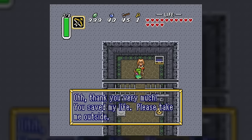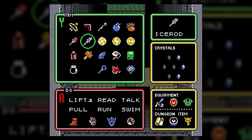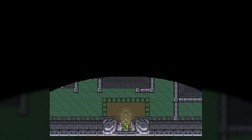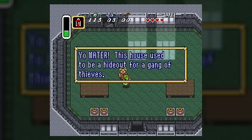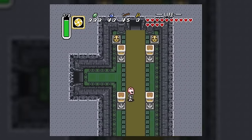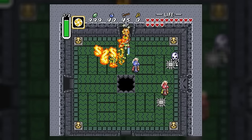There's one more boss in the dark world, saved for last because he's a bit unique — the boss of Thieves' Town is a darkness-loving goon named Blind the Thief. Thieves' Town is located underneath the Village of Outcasts, the dark world variant of Kakariko Village. If you enter an old stone house in Kakariko, a man will tell you it used to be the hideout of a gang of thieves run by Blind the Thief — proving that he and his thieves actually came from the light world and were most likely Hylian. Due to his greed, he eventually desired the most valuable relic in all the land: the Triforce itself.